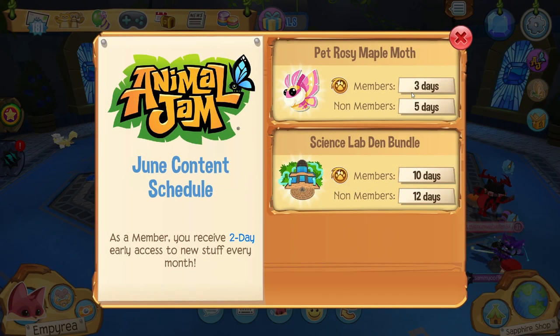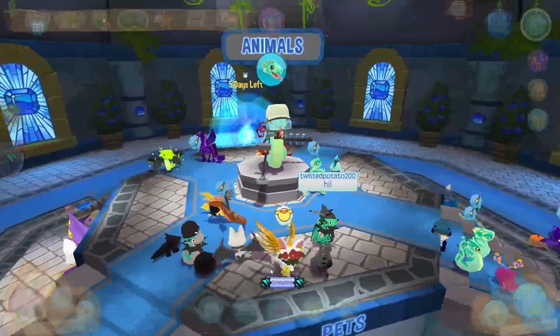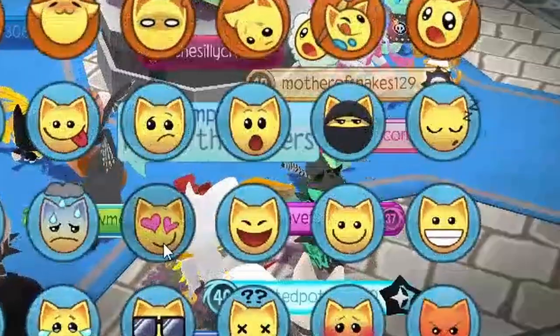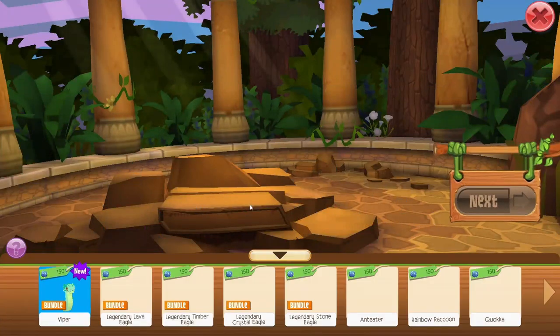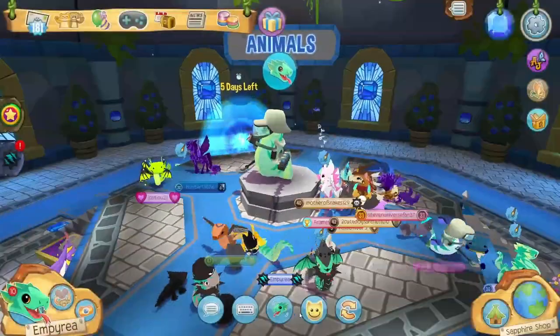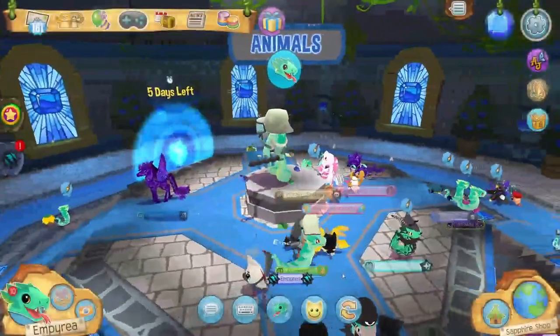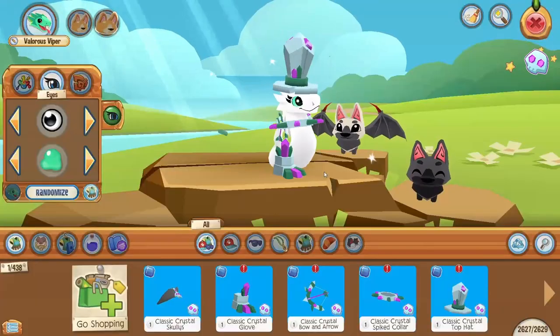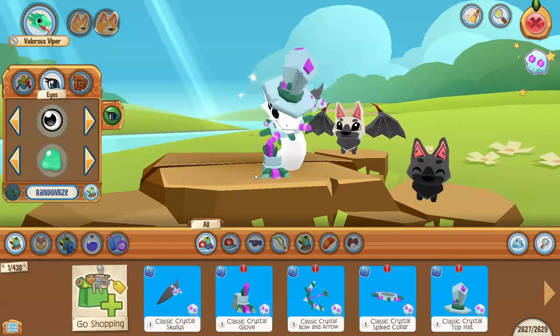In a few days we get a maple moth, and in 10 days we get a science lab den bundle. Look at all these vipers — they look so good, and look at how it bounces! Let's buy one for ourselves. This is so adorable. This looks like one of the sets the bundle comes with, and this is what the other set looks like — so shiny, and look at its head move!